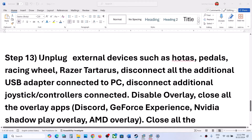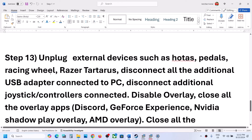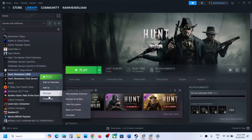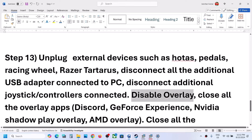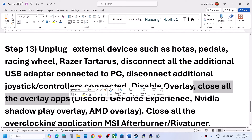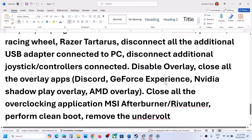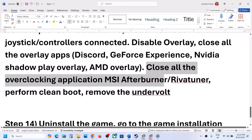The next step is to unplug all external devices you are not using, such as HOTAS, pedals, extra controllers, USB adapters, or dongles. Also disable overlays: right-click on the game in Steam, select Properties, and turn off the option that says Enable the Steam Overlay While in Game. Then launch the game.